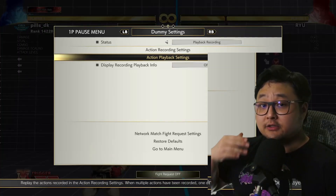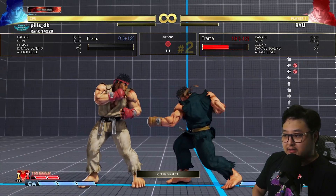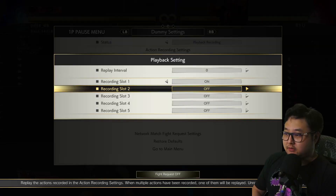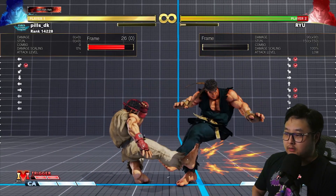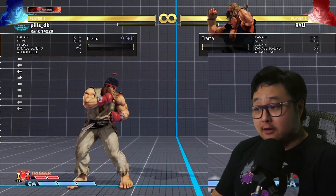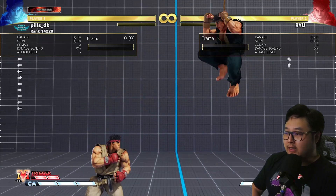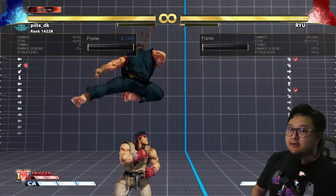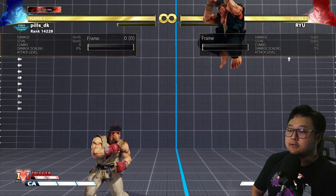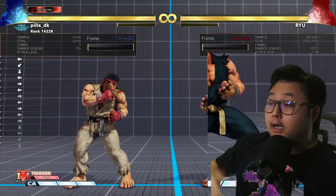This doesn't apply to just that sweep. A lot of Ryus do the solar plexus at that kind of mid-range spacing, and at this spacing the solar plexus also whiffs. So if I just have both of them on, I just need to react to the animation — don't even have to move. What if they jump in? Let's test it out: dragon punch, medium, crouching heavy punch — yes, we can. We have answers at this spacing too. All we need to worry about is standing still and reacting to the animations.